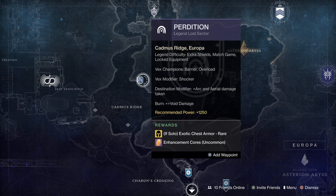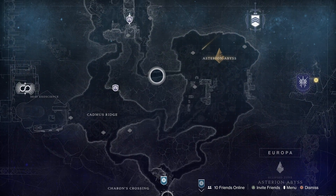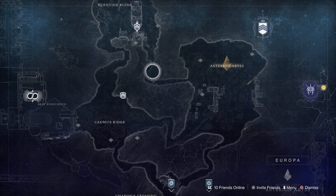Perdition is the exotic chest piece today at 1250. The burn is void and arc. Everything is essentially the same except it's 1250 legend difficulty — extra shields, match game, locked equipment again. If you do not see these on your map, it's because you haven't played the normal lost sector and you're not over 1200 light.